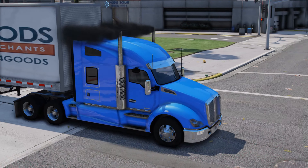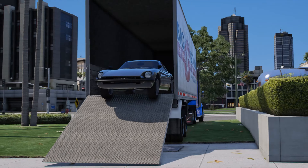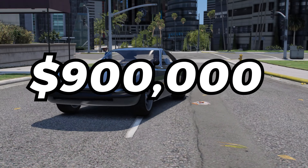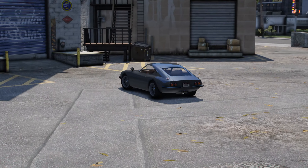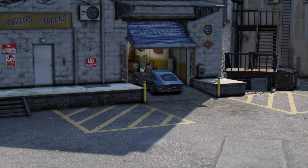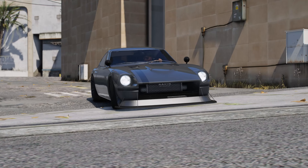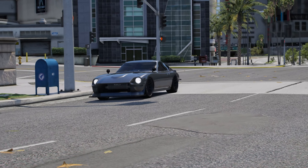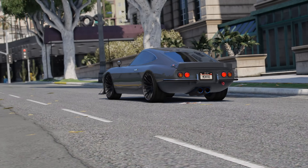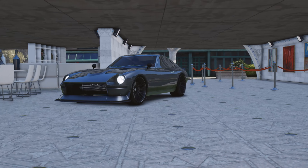The first truck is arriving at the dealership, and inside the back of this big trailer is going to be the beautiful Karin 190Z. If you wanted to purchase it, it'll cost you $900,000, and it is truly a beautiful vehicle. Here is a list of every single upgrade that we put on this vehicle. I wanted to keep it nice and simple — I don't really mess with the wide body kits for this car because the wheels just don't line up. But I really love the look of it with a gray paint job, so we're definitely going to put this thing up in one of the showcase spots.